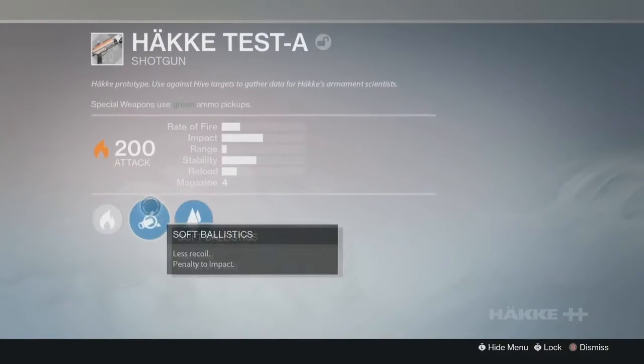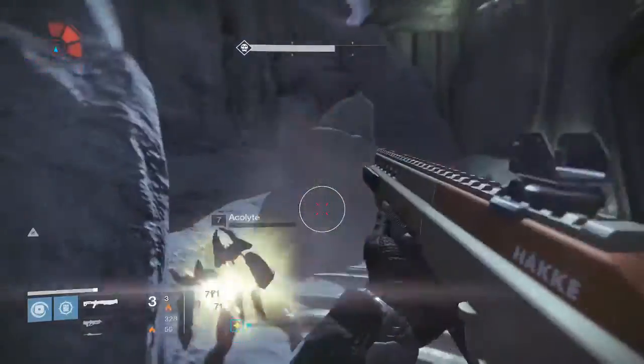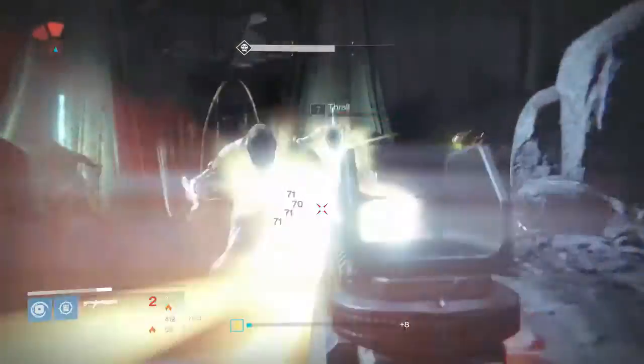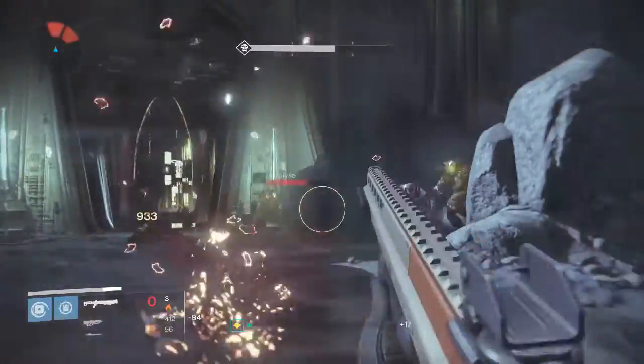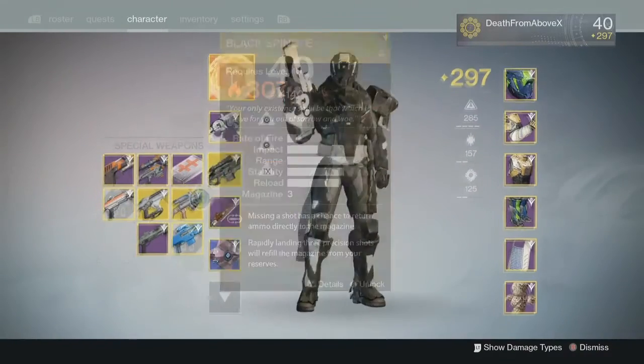Moving to the special weapons — the Hakke Test-A shotgun also requires Hive kills. I did this at the same time as the Suros, going to the Dark Beyond and shooting them in the face. This one has Close and Personal, which gives you bonus melee damage after you land a hit with the weapon — kind of a neat and interesting perk.